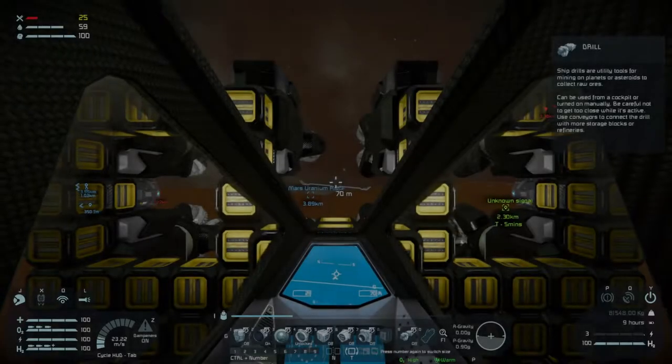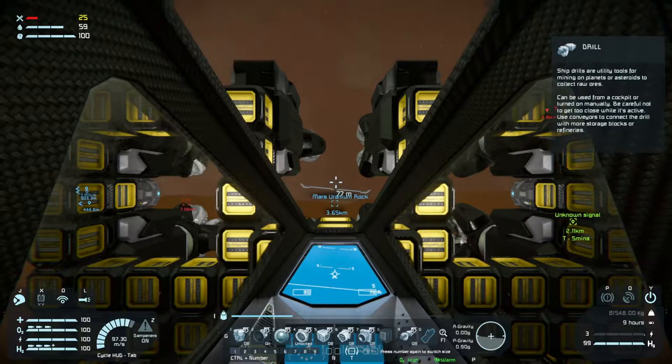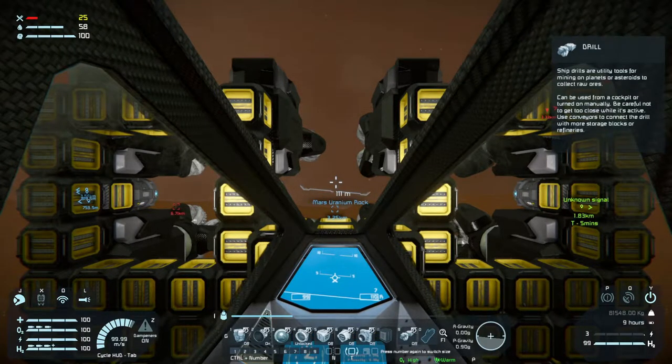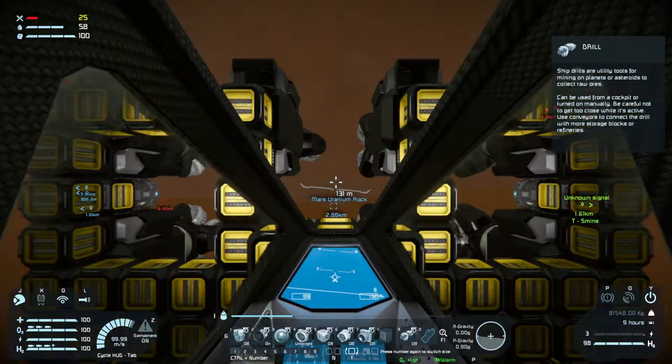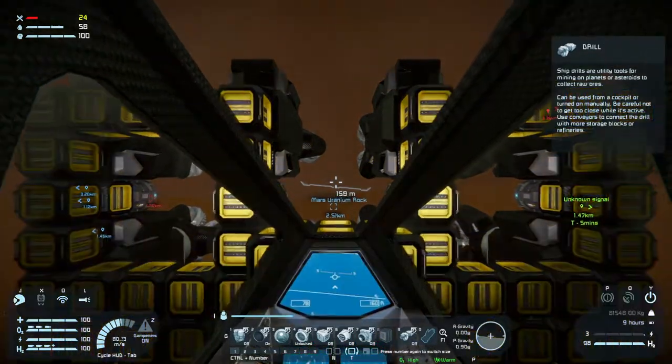Welcome back to Space Engineers folks. We are heading out to get some more uranium from the second Mars rock, and then we'll see what happens.